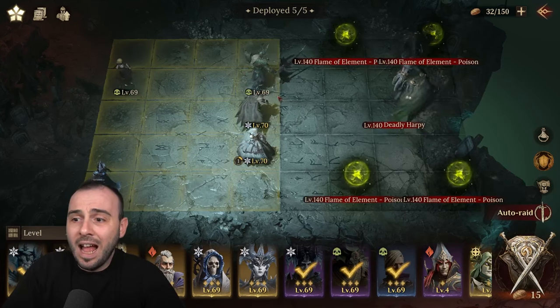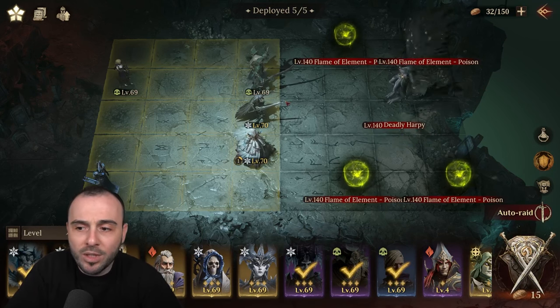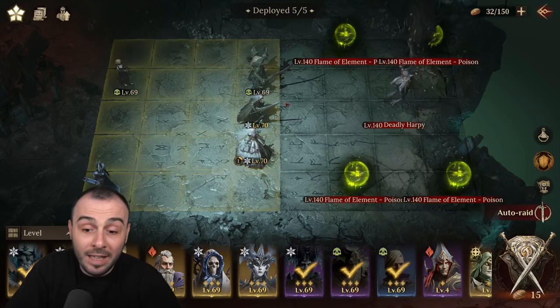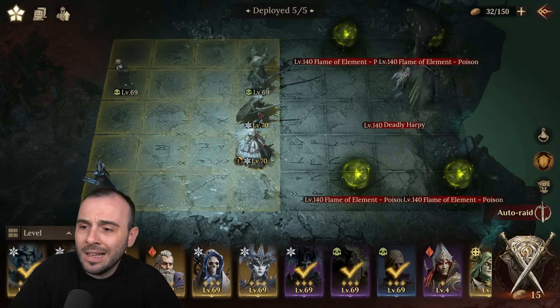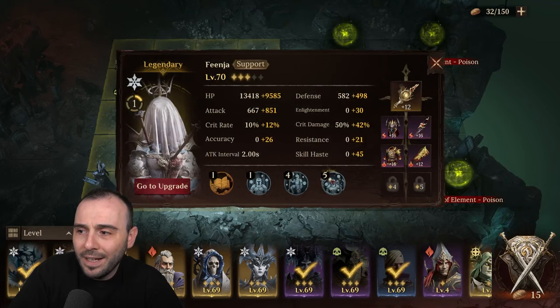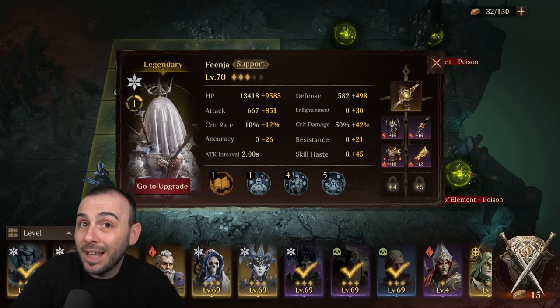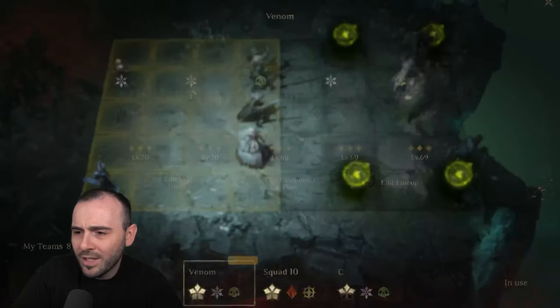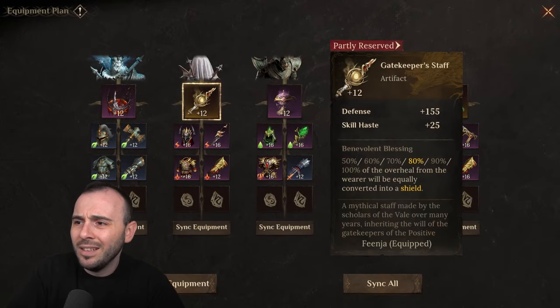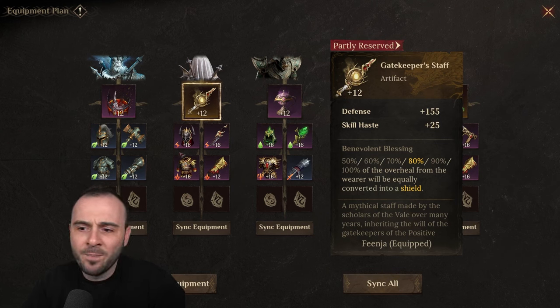This is the team I'm using. I am using the new legendary couple because I got them and I want to get the most out of them — they're super powerful and great for this dungeon. He's not going to die because of the passive, which is massive. She has massive healing with the ultimate skill and a blind debuff on the little minions, which will not attack you if they are under blind. I do have two legendary artifacts on the team. The Gatekeeper Staff is not a necessity on her, but the main reason I have it is for the 25 skill haste.